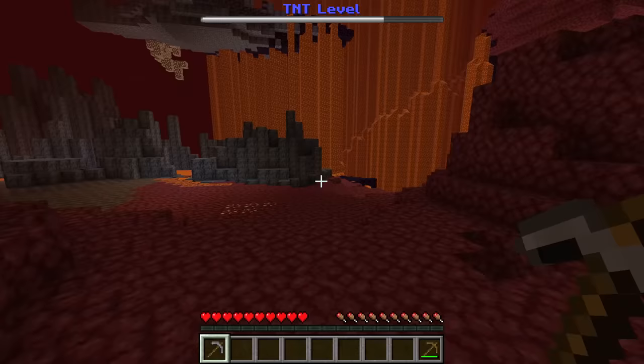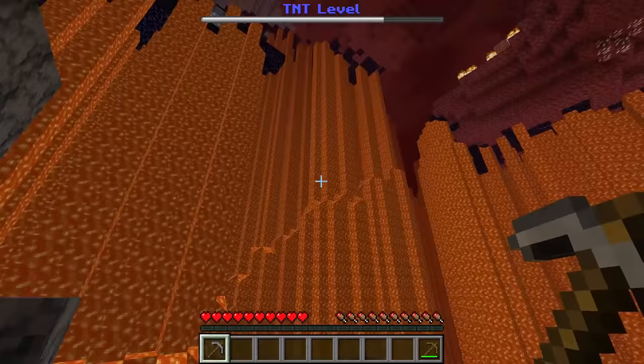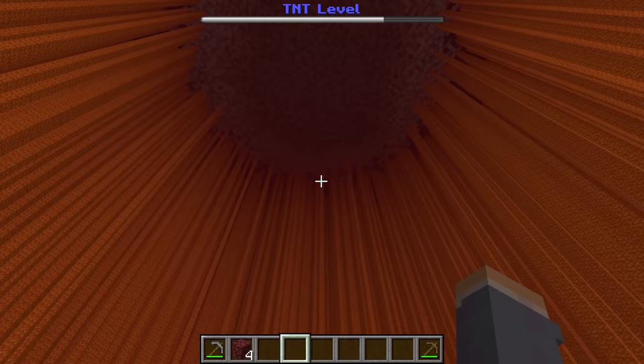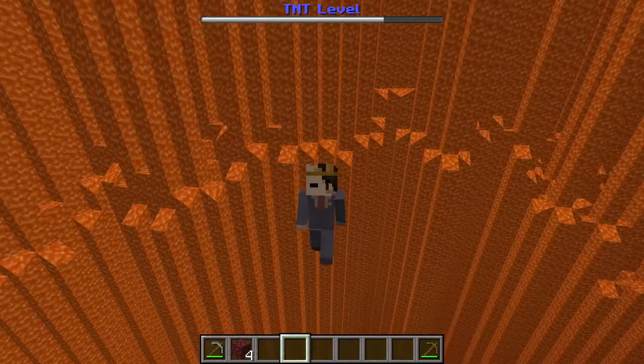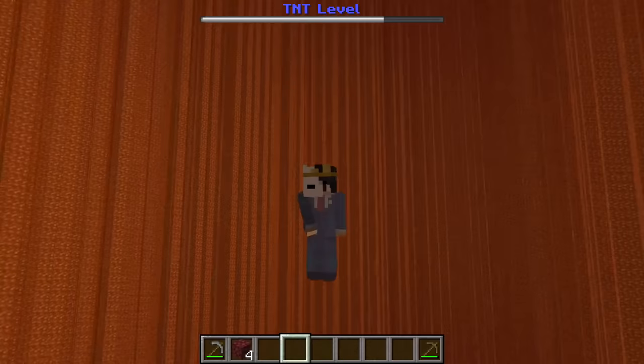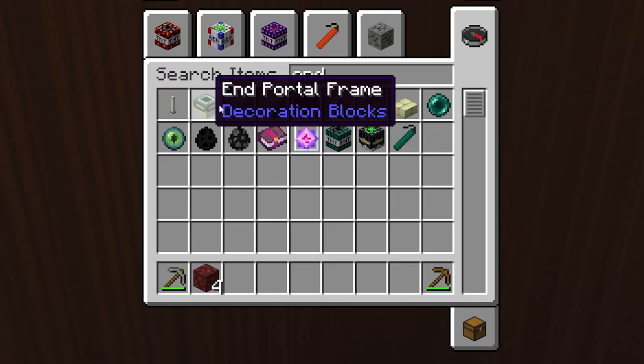I want to go back to the Nether to see how big the explosion was. This is where it went off — I don't think my items are savable. Let's take a look inside this lava wall. This was only the halfway explosion and we still have to use the biggest explosion in Minecraft on the Ender Dragon.